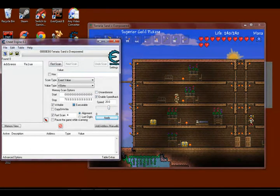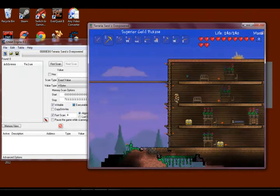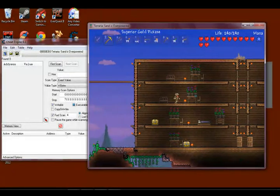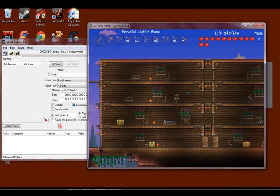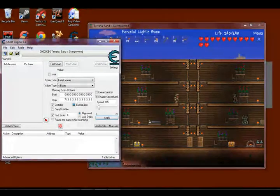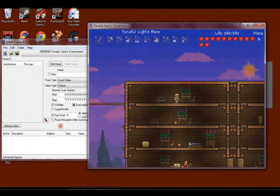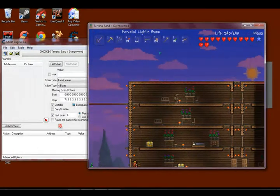That's how you speed up your Terraria game time. You can do all sorts of stuff with Cheat Engine too — make it go really slow or really fast. Just hit apply and play around with it. Pretty cool stuff.